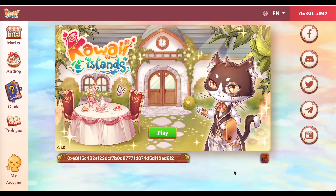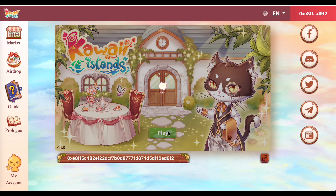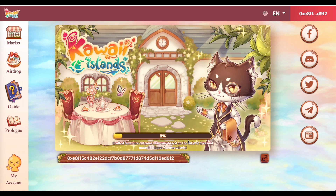Puntaan natin yung game environment. So, ito yung Kawai Islands, diba? And, dapat connected na yung MetaMask mo dito. And, don't forget guys, Binance Smart Chain Network ang ginagamit natin dito. So, connected na yung wallet, kaya nababasa na niya. Yung MetaMask ID ko, at i-click ko lang yung play para iload na niya yung game.